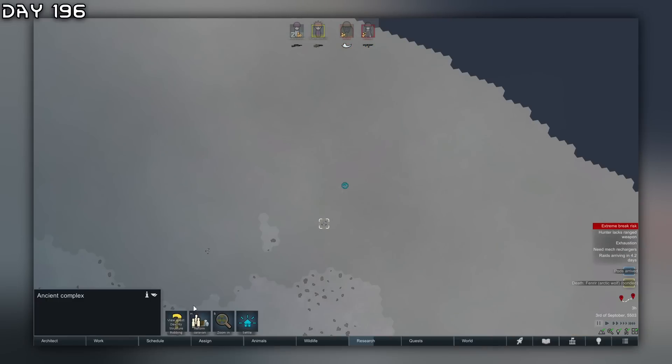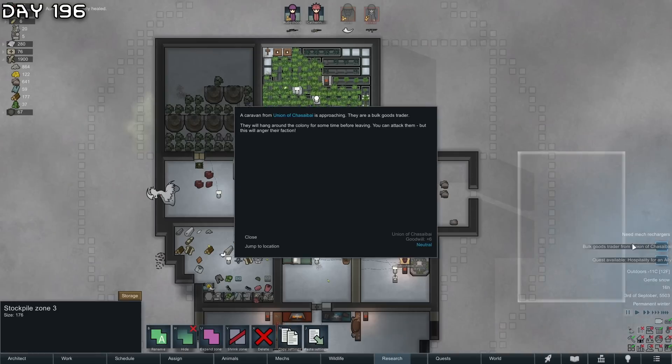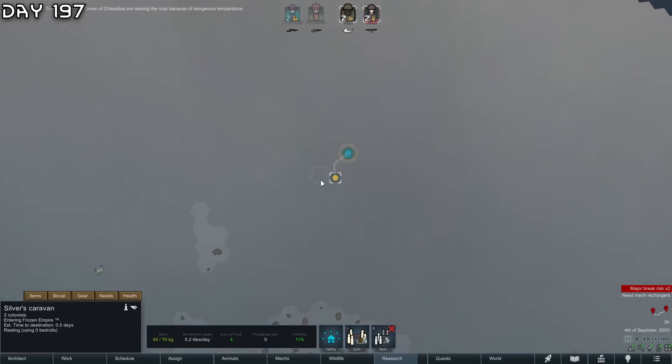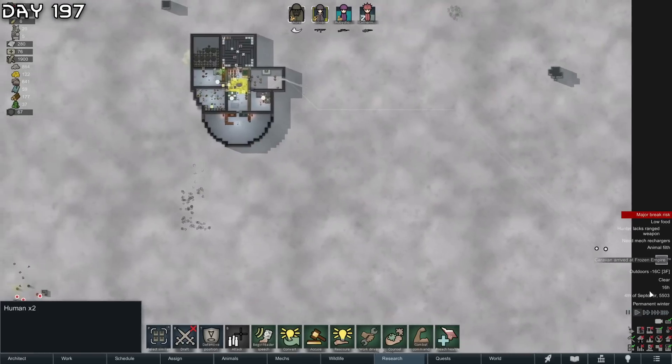This whole place is burning down. This is all that I'm bringing home - Fenrir will be remembered. Bulk goods trader - this is all that I'm selling. I might have to come in from another angle - going straight into the mech. A solar flare - everything will die. Everything died to the cold. Here we are, back home.